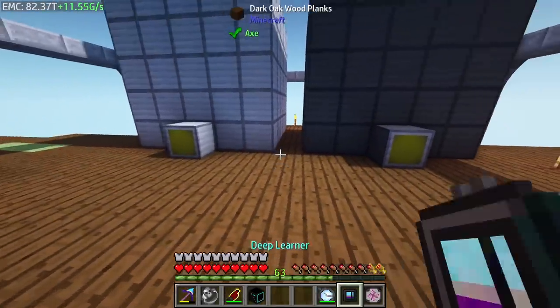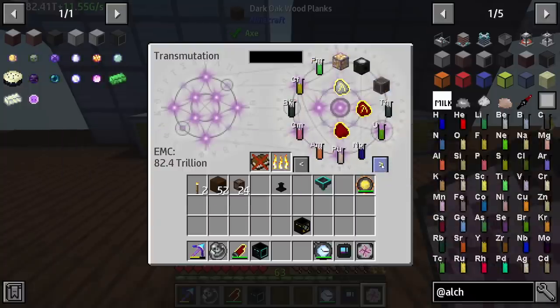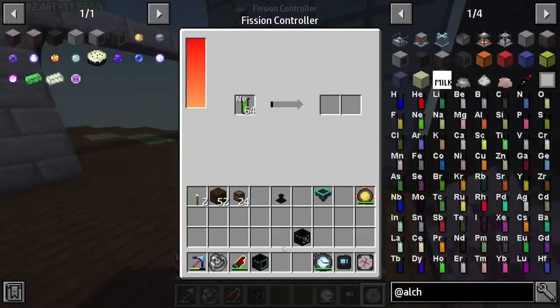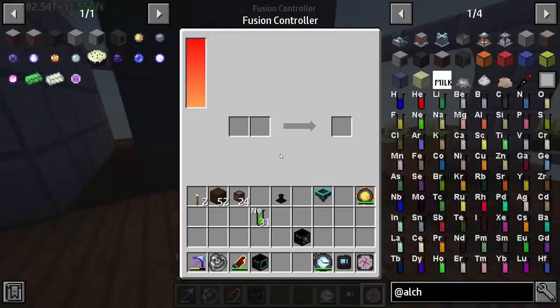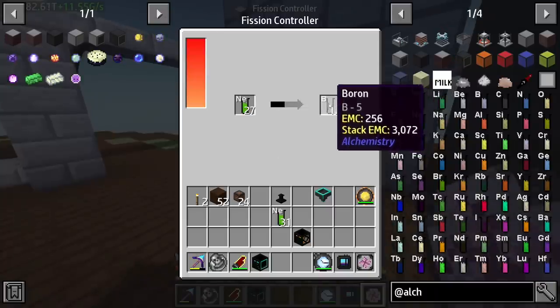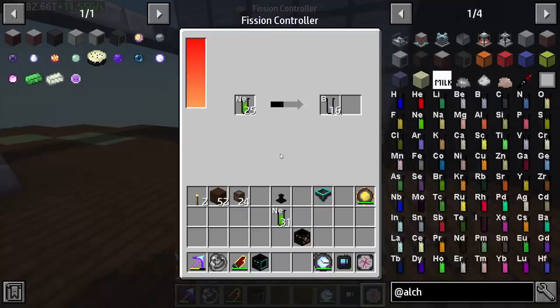It is hollow — just like this. That should be a multiblock, and it is good, because otherwise it'll say invalid. The fission multiblock is complete. The only thing it needs is some power and we should be able to get it up and running. Now this thing as well is going to be built exactly the same way. Keep in mind there are differences between cores — this is a fusion core, the other one is a fission core. Fission, fusion — I know it's kind of confusing.